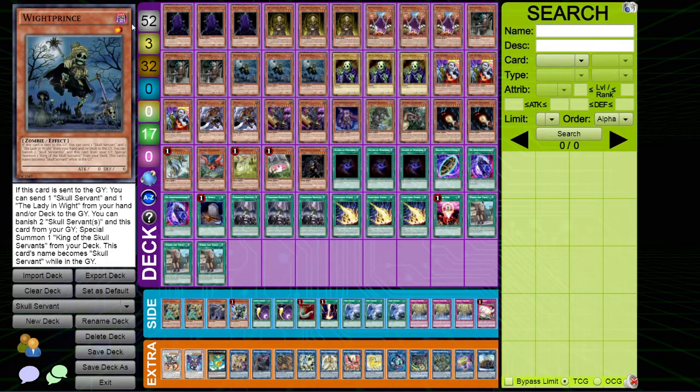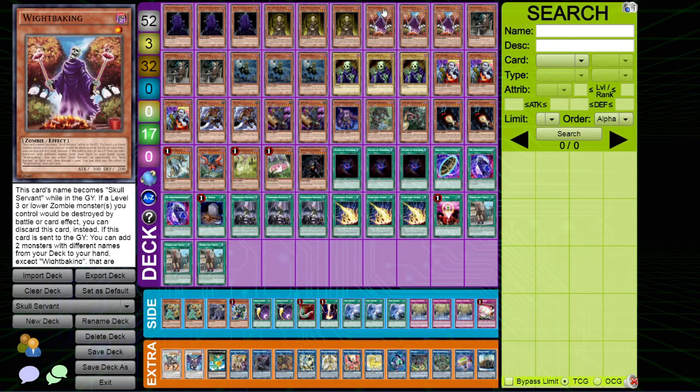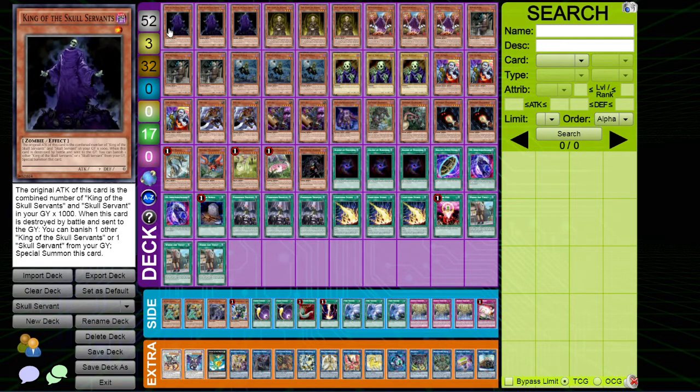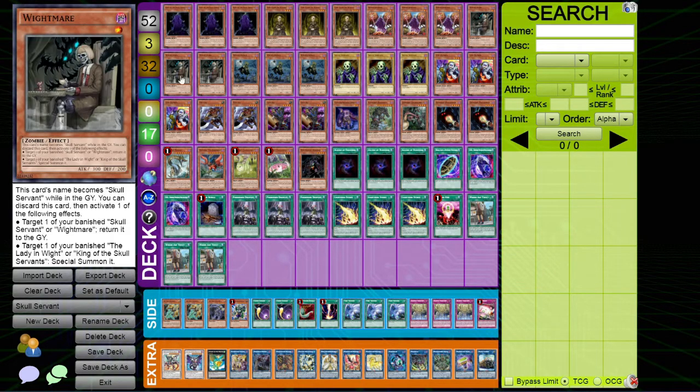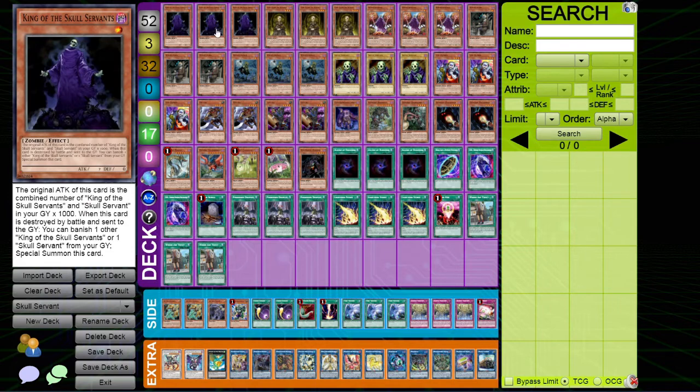Starting with the deck profile - the new card we're looking at is White Baking, but we'll start with the boss monster of the deck, the reason why we play it: King of the Skull Servants. It gains 1000 attack for each King of the Skull Servants and Skull Servant in your graveyard. When destroyed by battle and sent to the grave, you can banish another King or Skull Servant from your grave and special summon itself. So the real aim is to turbo guys into the grave, summon our King of the Skull Servants, and OTK.